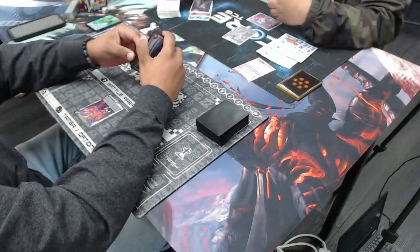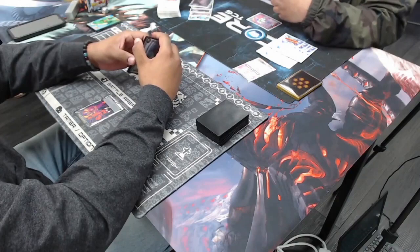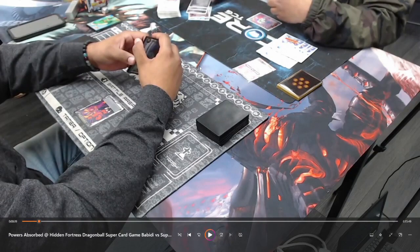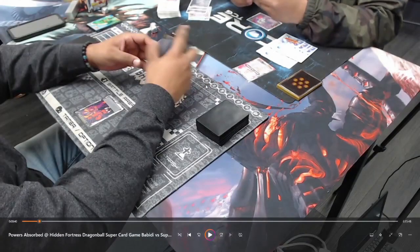He mills four cards — mills another Extinction Wave, the Goten, and the Vegeta. So now he has five things in his drop area. Now he just has to swing once with the Kai Leader on the front side to be able to awaken, because he only needs eight cards in his warp area.